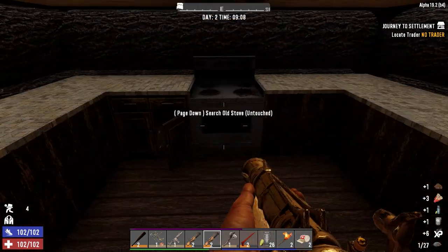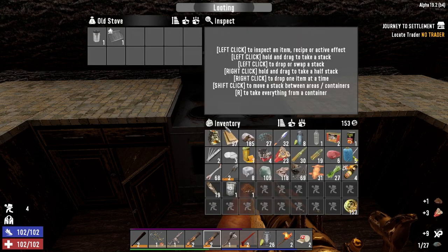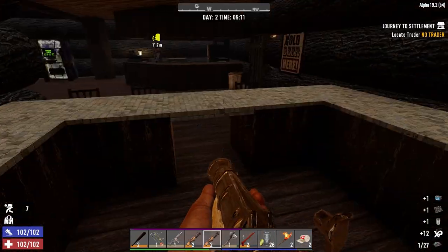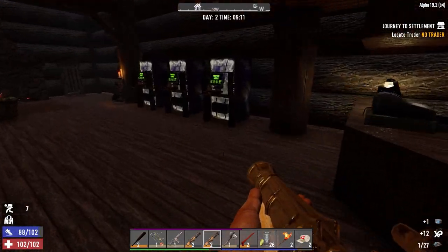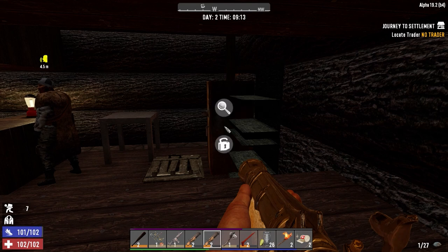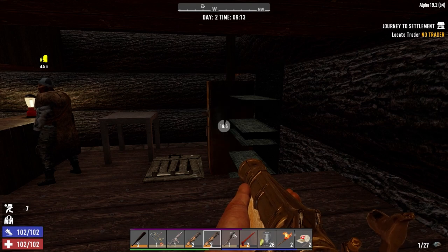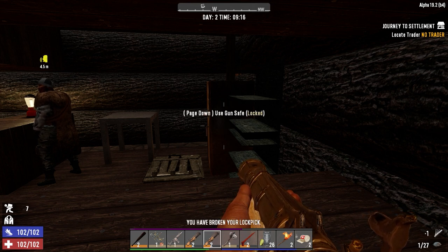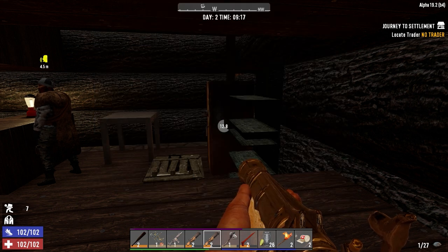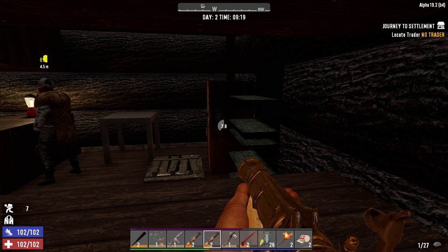A little bit of food. We got two lockpicks — let's see if we can bust open a safe. It's probably got garbage in it, so I probably shouldn't be doing this at this point. We got one left. It'll free up a space if we don't get it. I don't think we will — usually if it breaks that early you don't get it, but we'll see. Nope, that's fine.